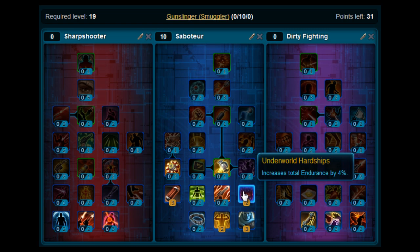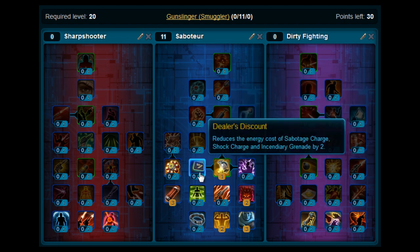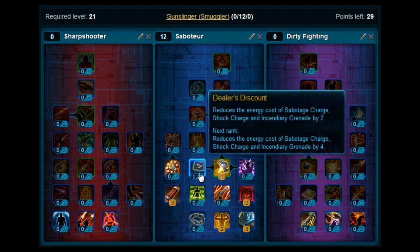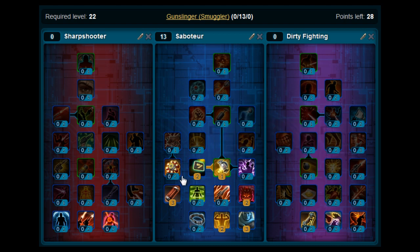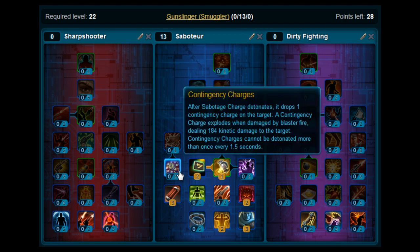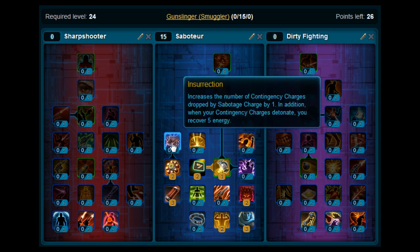Levels 18 and 19, we're going to put on Underworld Hardships. Level 20, you will want to pick up Shop Charge. Levels 21 and 22, put that on Dealer's Discount. Levels 23 and 24, you want to pick up Contingency Charges.